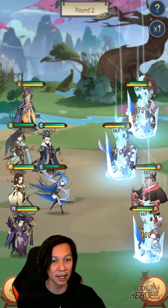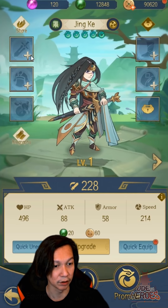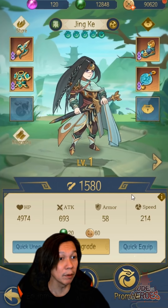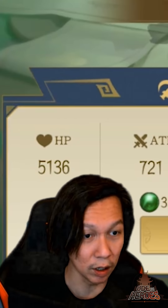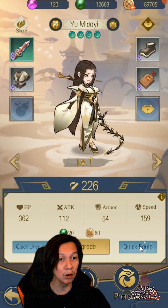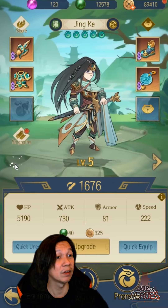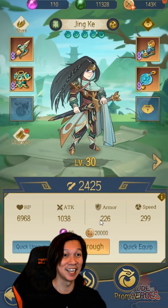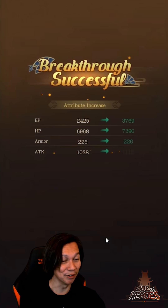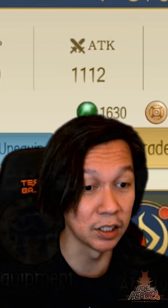In battle one unit acts as a ranged DPS and another charges in like a samurai for AoE damage. Easy clear — we barely took damage. For equipment, just hit quick equip and it's done instantly. The breakthrough system works like ascending: I broke through Jing Ke and he gained 30% crit chance and 30% crit damage. This guy is a monster.